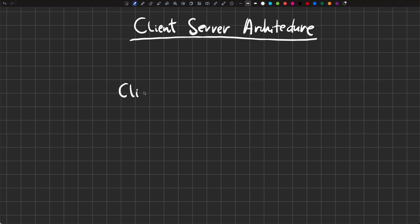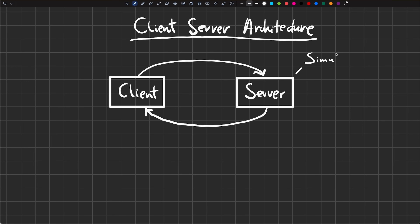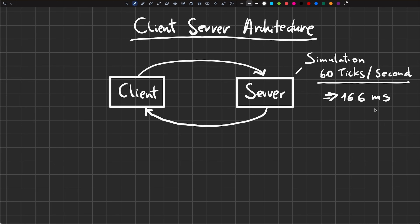We have to start with a brief explanation of the client-server architecture. The client renders your game, captures all your input, and communicates it as commands to the server. The server holds the authoritative game state — the true game state — it gathers all the inputs and advances the game state. In the case of Counter-Strike 1.6, the server simulation runs at 60 ticks per second, meaning you're simulating the entire game world every 16.6 milliseconds. This tick rate depends on the specific game and can be modified, but they don't recommend changing it since it can cause the game to run improperly.